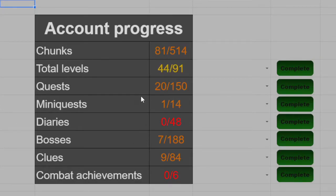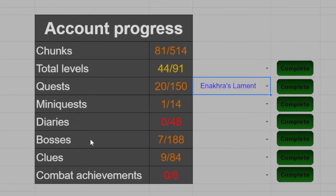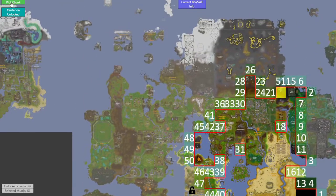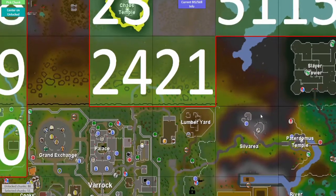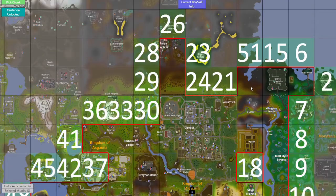Back to the spreadsheet — our 21st quest, Enakra's Lament, is completed, with 82 chunks in total now. Back to the map, let's see which chunk we get. And we get another part of the wilderness — not really that useful.